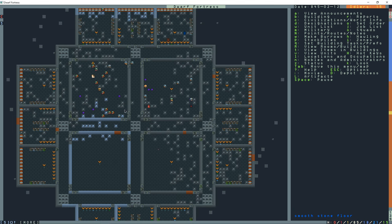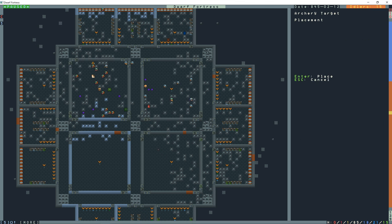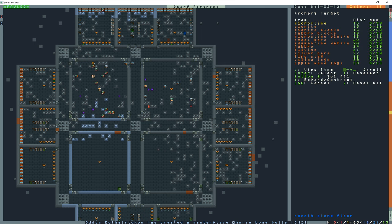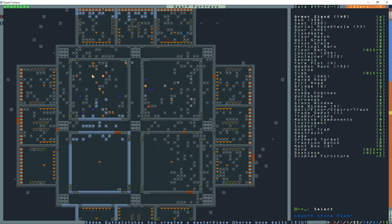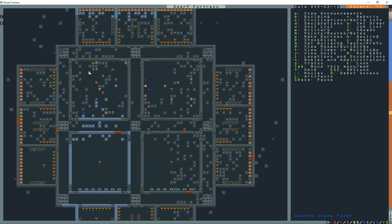Now I'm going to build an archery range — B, Shift+A. I'll move the target down to the designated room and place it. I'll place a total of three archery targets by pressing Shift+A and Enter for each one. We'll have to wait for those to be built.